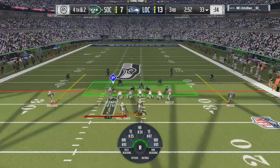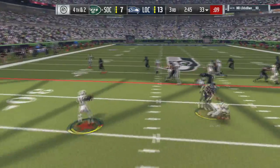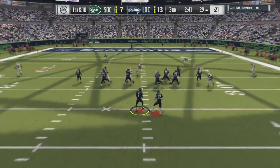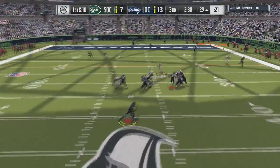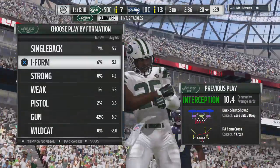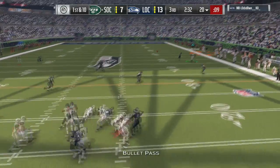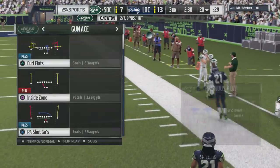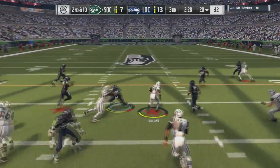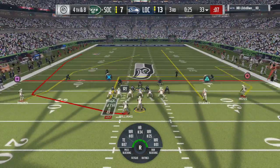Speed option is kind of meh — I probably should have used more pistol in this game. Sometimes depending on how their front is aligned, they change who the pitch-man designation is, and they'll usually alter their blocking accordingly. That time they didn't either. He tried the same thing again when I was in cover-3 — the buck slant for a free throw too. And gold Xavien Howard makes the pick. He hasn't beaten my gold corners legitimately all game. His two big plays came off of just mindless safety errors.